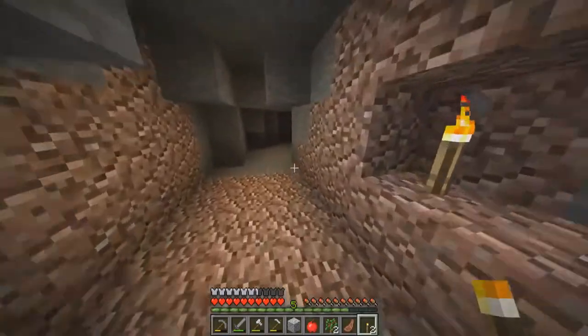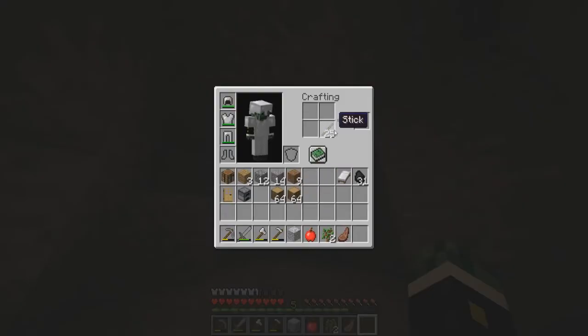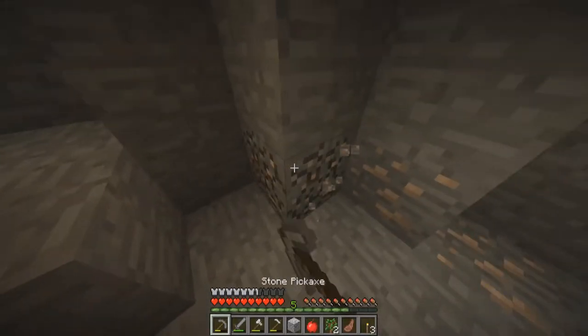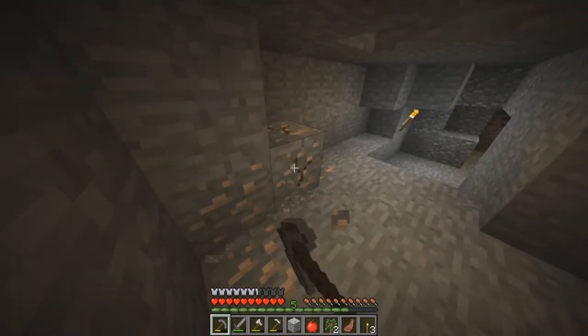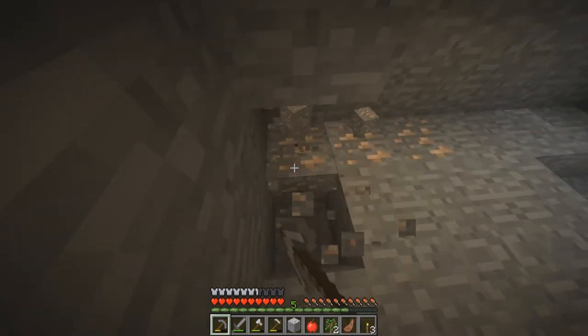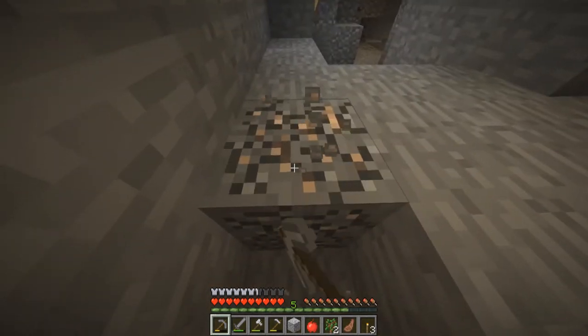I'm getting clever with the creepers now — I just know when to step back. I'll build one more torch placement so at least I know that area is all lit up. Let's grab this iron and that coal back there and head back to the house, make some signs and fences, and take it from there.